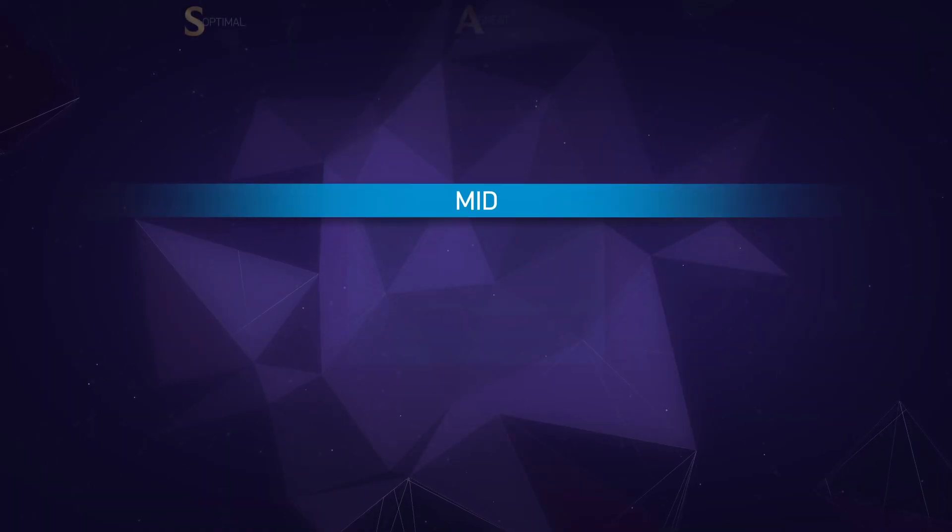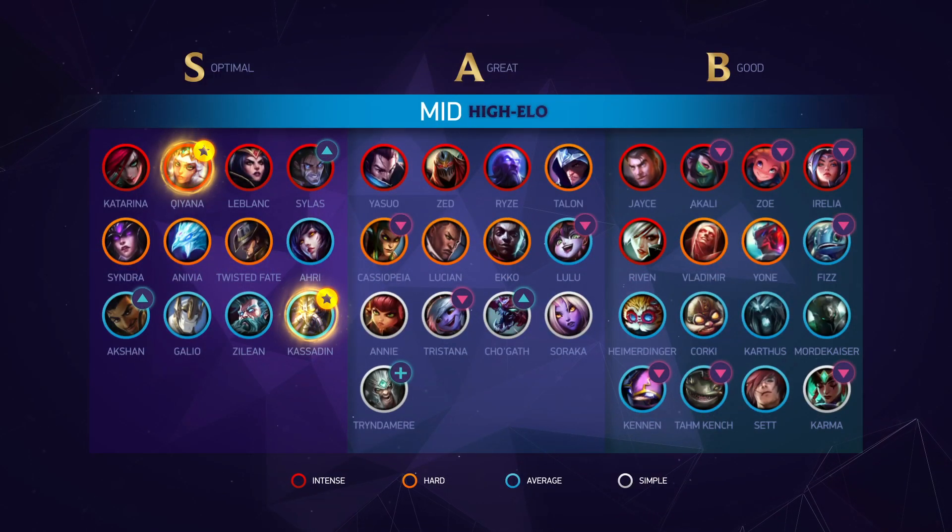On to mid — in the god tier we have Kayn and Qiyana, and in the S tier we have Ahri, Akshan, Anivia, Galio, Katarina, LeBlanc, Sylas, Syndra, Twisted Fate and Zilean.